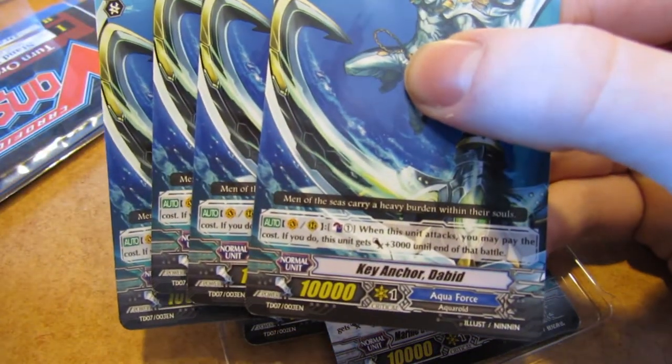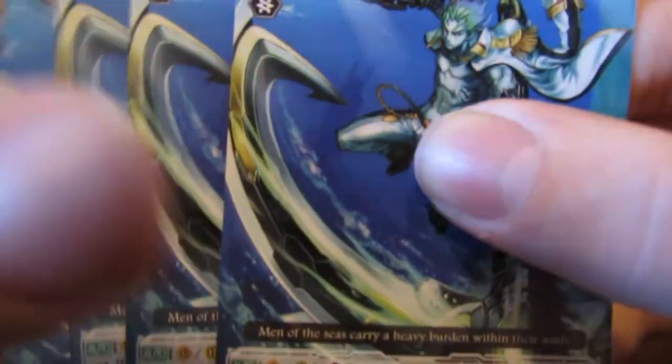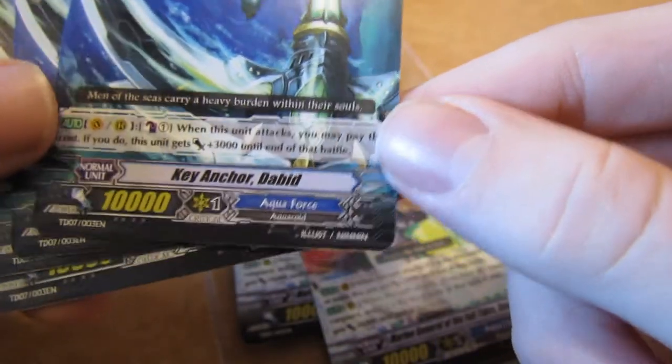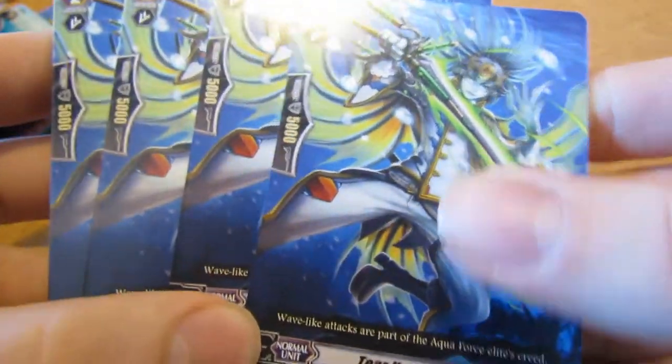Then we have four K Anchor Debid. He looks pretty cool — he has this sword-anchor thing. His skill is Counterblast 1: when this unit attacks, you may pay the cost, and this unit gets 3000 to end the battle. Pretty nice. Now to the grade 2s.